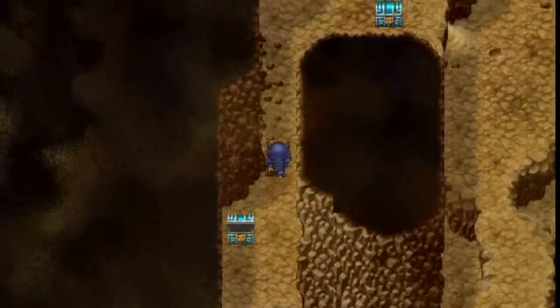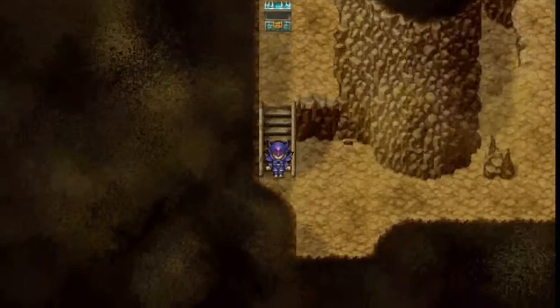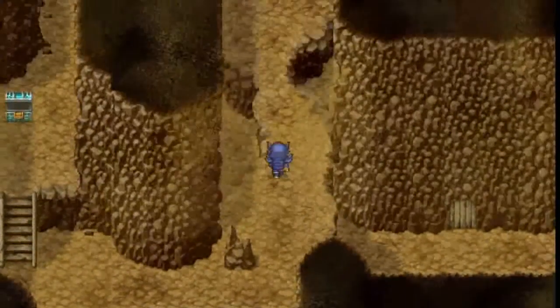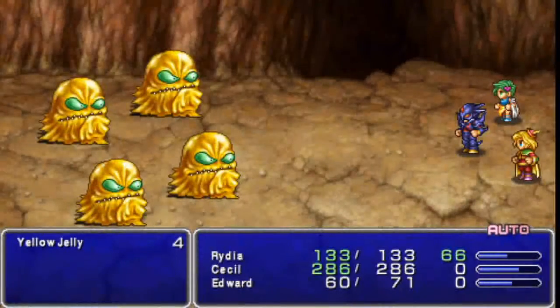Let's head up here and there's that chest we saw. It's a tent, and another one has a potion — all items that we can use, I suppose. Let's head on over down to the exit. We're pretty much done with this floor if these enemies can leave us alone.